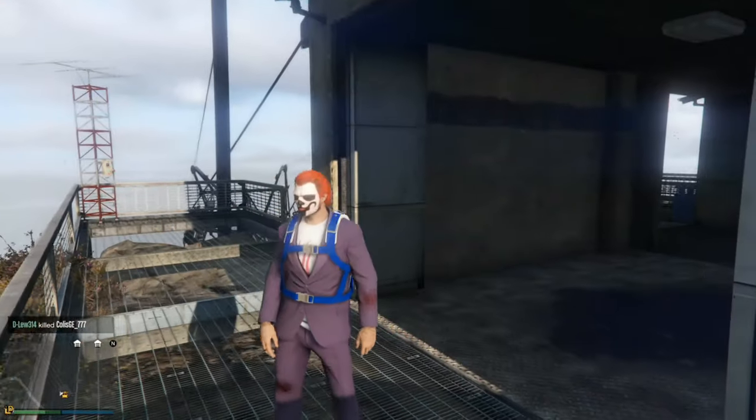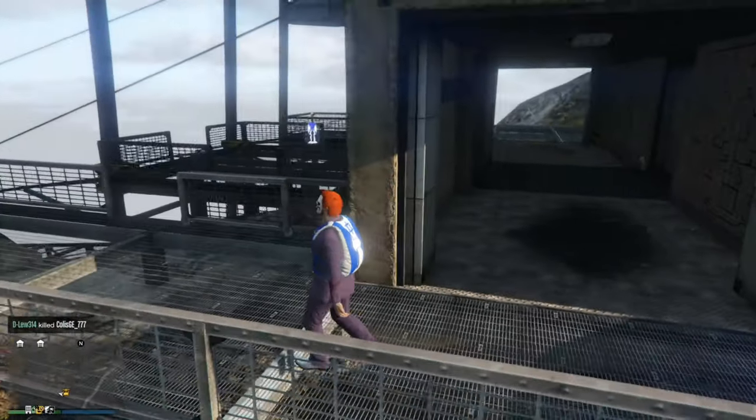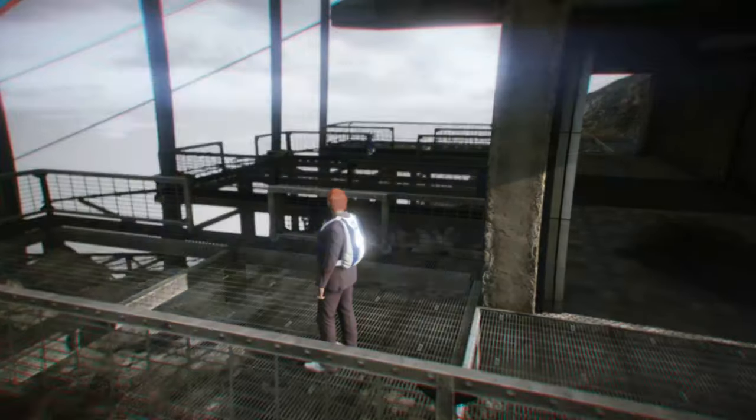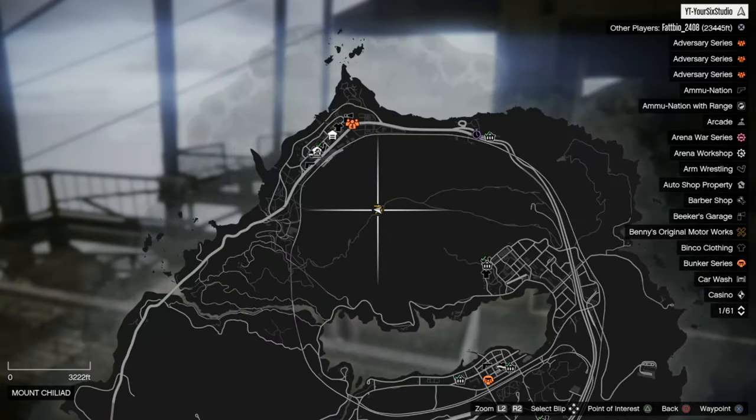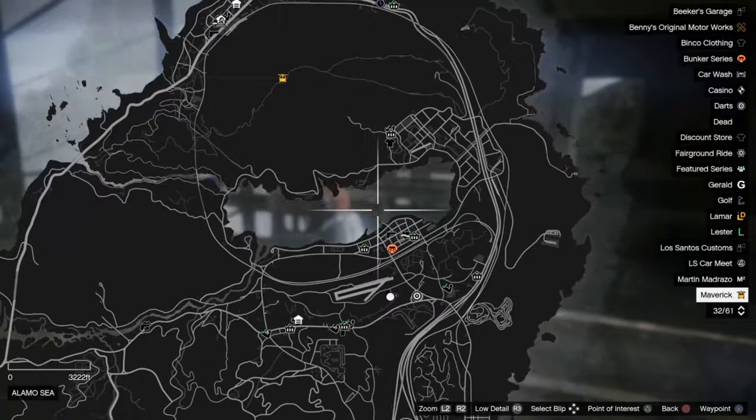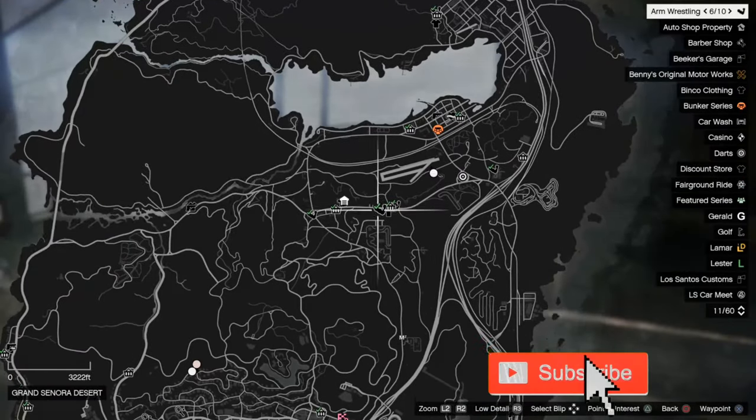The first thing you need to get is a parachute. If you need to find one, there is one that spawns on the top of this huge mountain. Otherwise, go to one of the ammunition stores and just go ahead and pick them up.